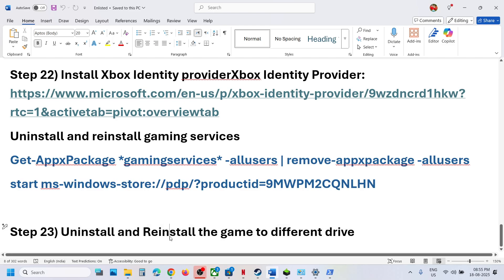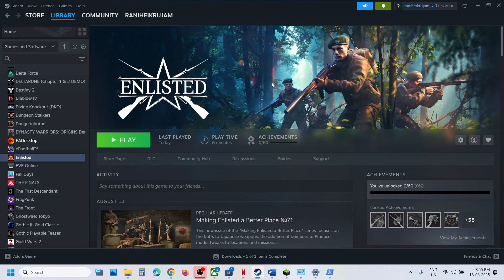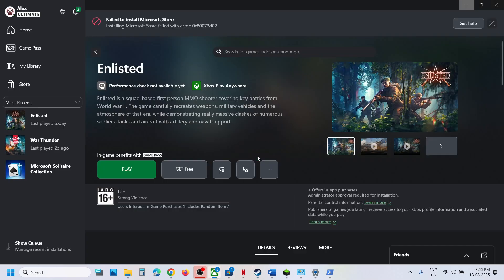If nothing is working, the last step is to uninstall and reinstall the game to a different drive. Simply uninstall the game and reinstall it to a different drive and check. One of the steps shown in this video should help you run the game successfully on your Windows computer. Thank you so much for your time — please like this video and subscribe to my channel.